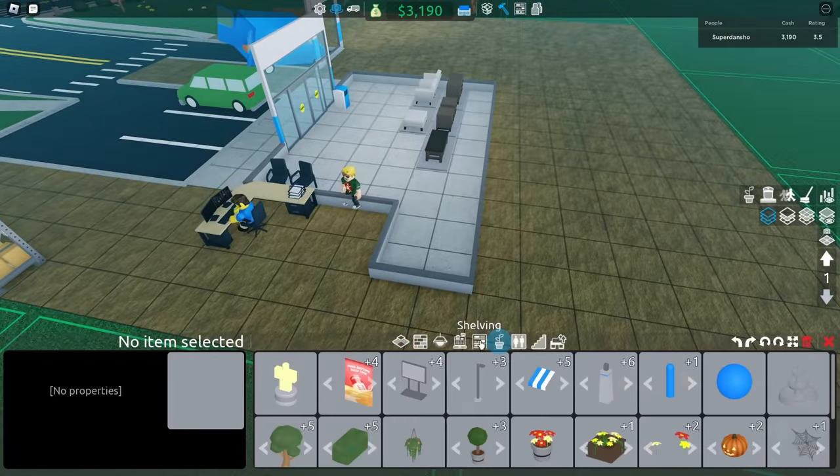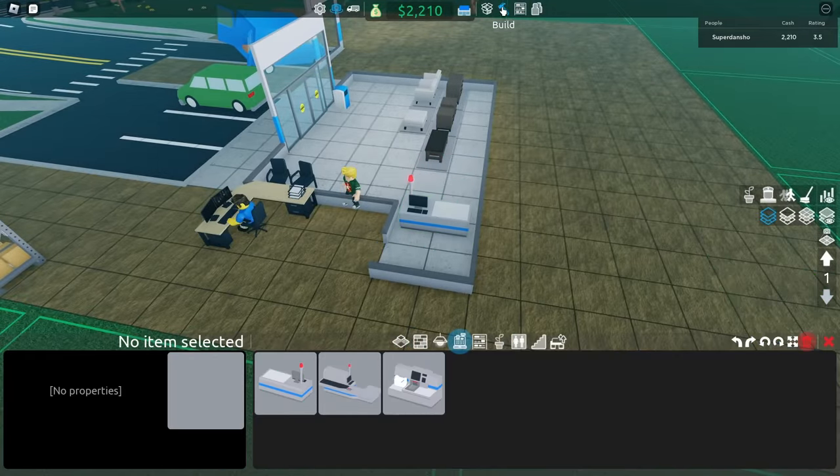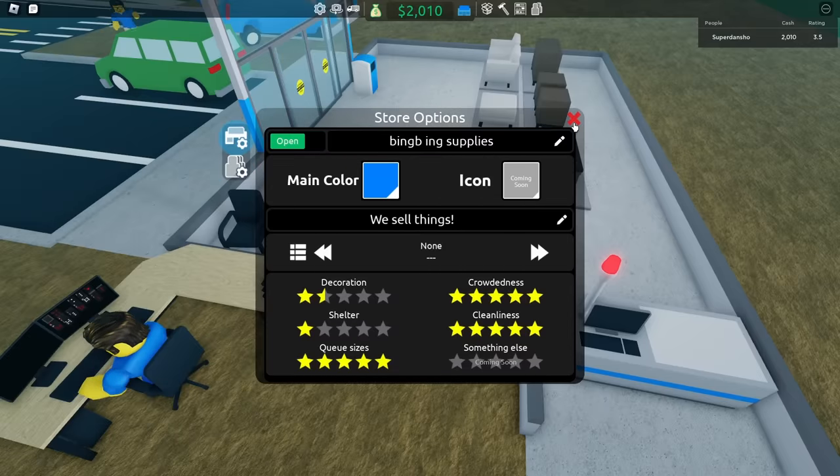I forgot about the cash register, so I quickly put one in — just like that. And now we can open the store. Let's see how this works.